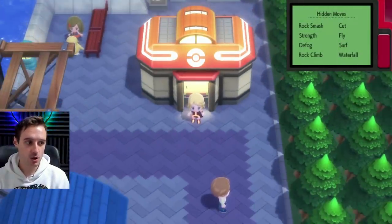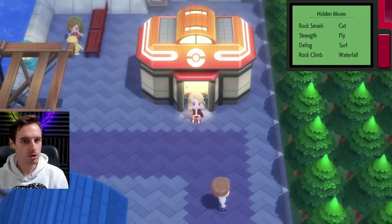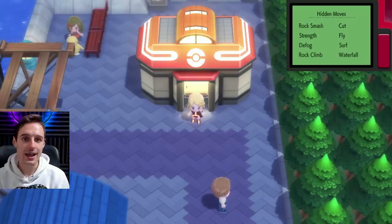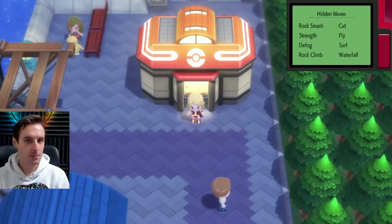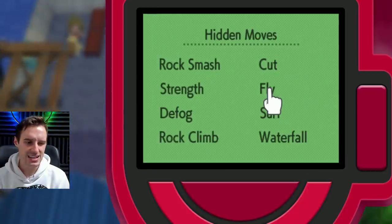That is the new menu choice glitch now active. It's going to stay active whether you fly to a new city, leave the city, or go in and out of the Pokemon Center or buildings. It stays active for one use, and that is what's going to give you new options on the Sailor. We're going to show that in just a second, after we activate another menu glitch, which we need in order to be able to move around on New Moon Island.